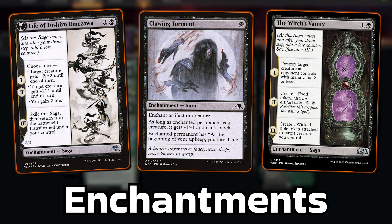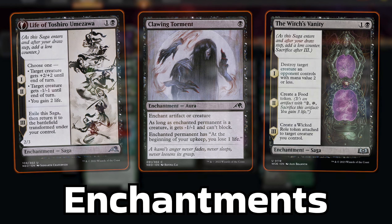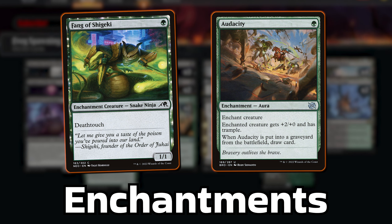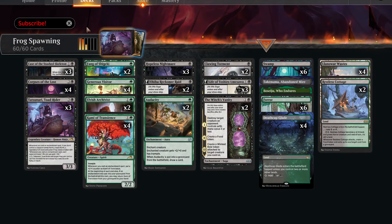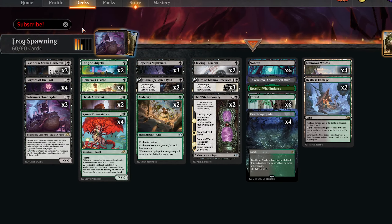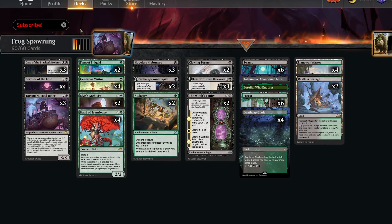Today I'm also playing Witch's Vanity to take out smaller threats. I have Fang of Shigeki as small creatures that no one ever wants to attack into, and some Audacities for extra oomph. I've got 24 lands and that is our deck — our curve is low, our synergy is high, and I do very well in my games today on the ladder.